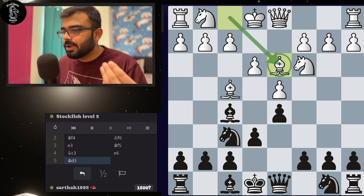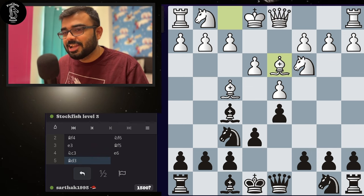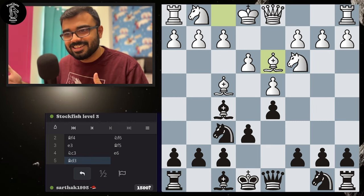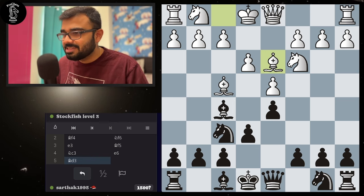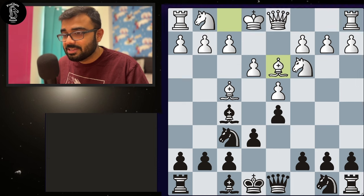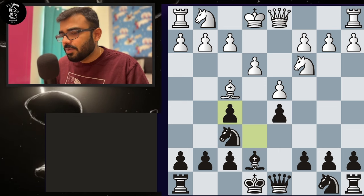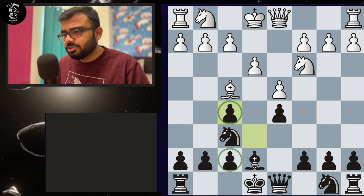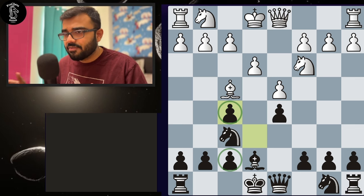Bishop to d3 is again a developing move coming towards center. I can play bishop to d6, knight c6, bishop e7 — everything is possible. But in the last session I mentioned you have to keep an eye on pawn structures. If I don't care about what white is doing and just continue my own plan, they might take me and I'll have doubled pawns on the f-file. It is still fine to play this position — it's still equal — but at this level I don't recommend having a bad pawn structure.